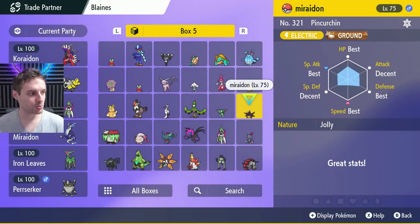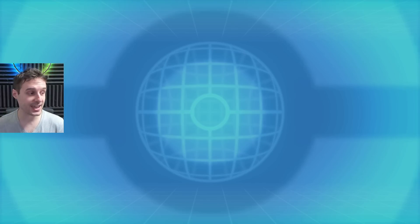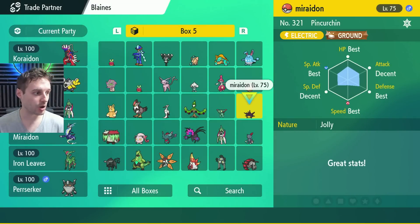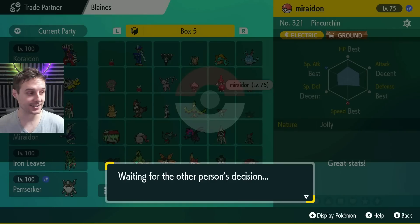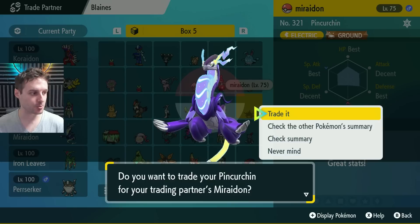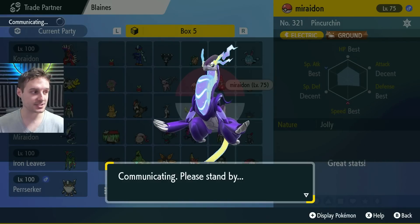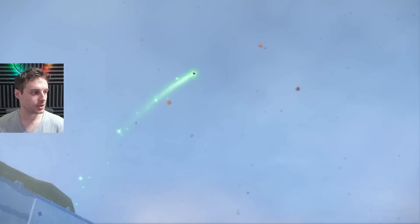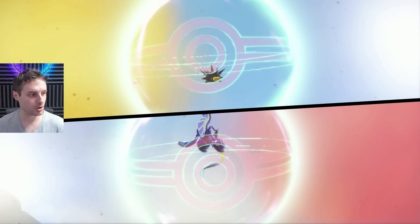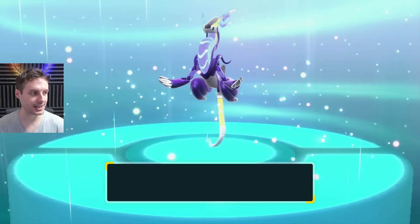Let's do it again for Miridon. It's one trade per matchup, so cancel out of this — it will cancel out on its own if you don't. Match up once again and do another trade. The Miridons are actually going to come exactly as they've been caught in the game. They are shiny locked — you can't get the Miridons shiny. Everything else is shiny, of course. By offering up your nicknamed Pokemon, there's our Miridon. They are going to have set stats and won't be six IVs — just exactly as they're caught in the game.